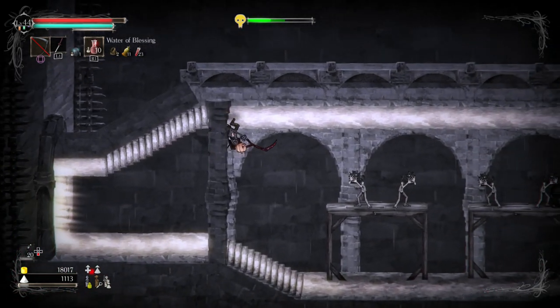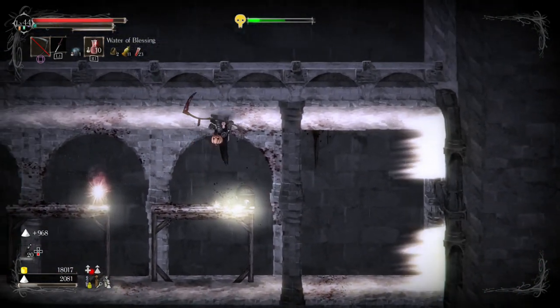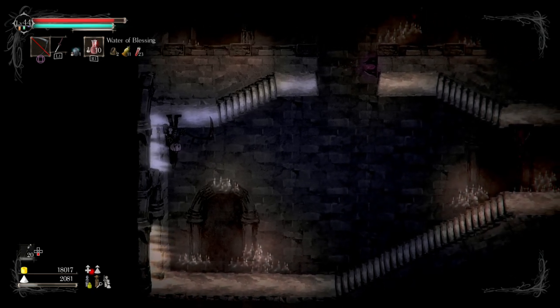This could just be for items, but let's find out. It's a little bit confusing having to fight upside down obviously, but I get the feeling what you're supposed to do here is fight along this way, then get turned right way up and get your spoils.